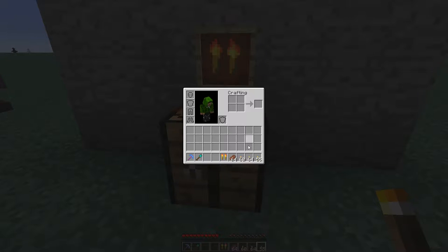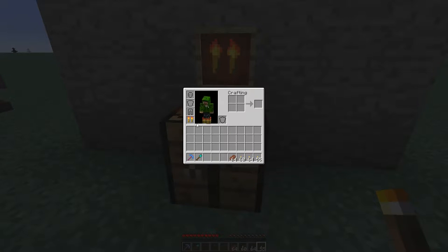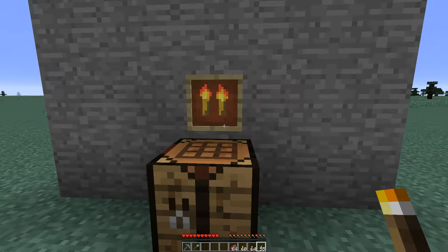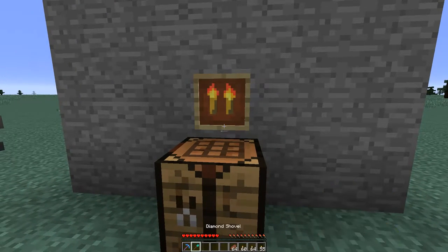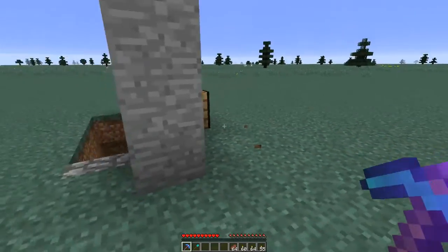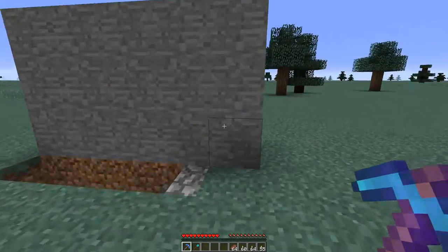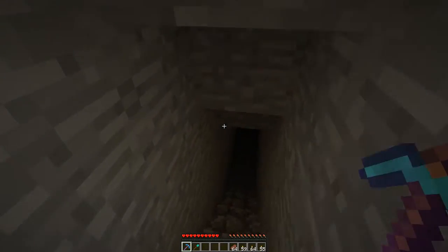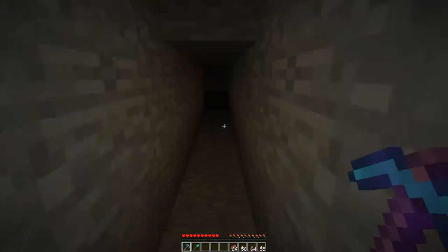I don't believe they give you any armor rating. We can go ahead and throw those on. So no armor rating for it, which is the only downside. But what it does is very simply — it's plenty bright outside, but if we go down here, it'll automatically start placing torches for you.